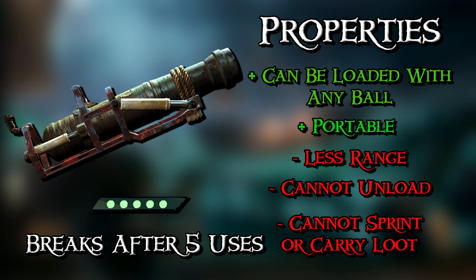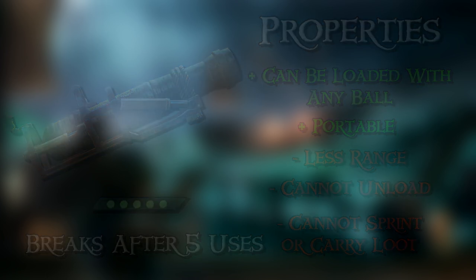For balance, you cannot sprint or fast-swim with it. The range is significantly reduced compared to your main cannons, and the cannon can only be loaded while not being held. You cannot change the ammo once loaded — this encourages crews to preload it for quick action but makes the choice deliberate. It can only be used five times before it breaks. Alternatively, you can sell it to the Merchants Alliance or Reapers for gold depending on its condition.